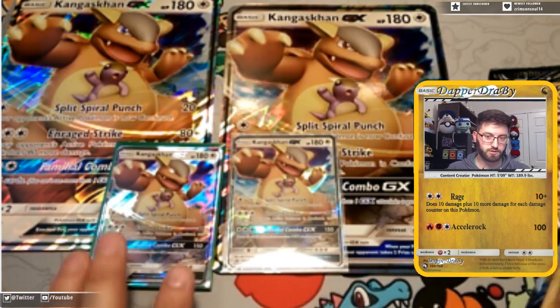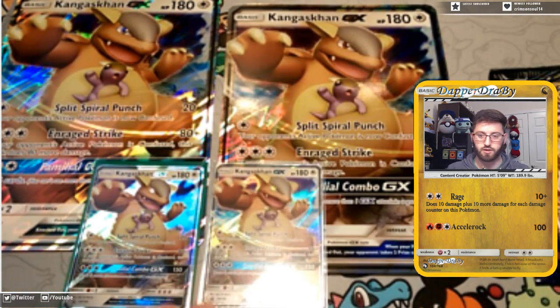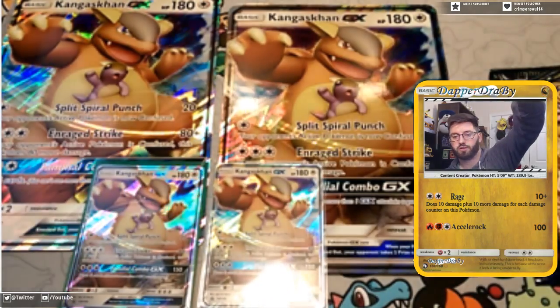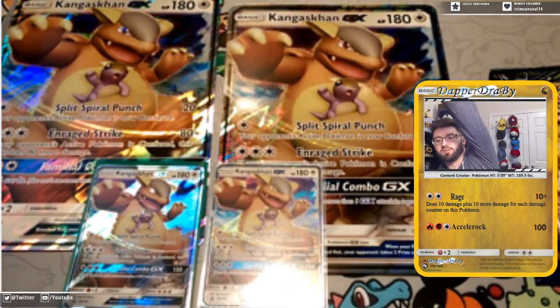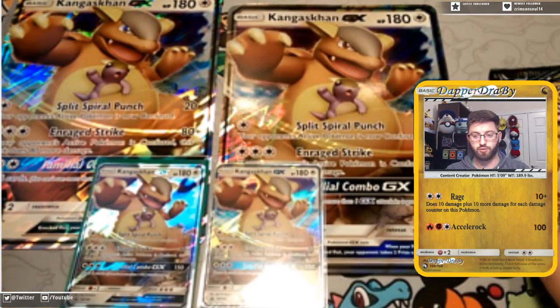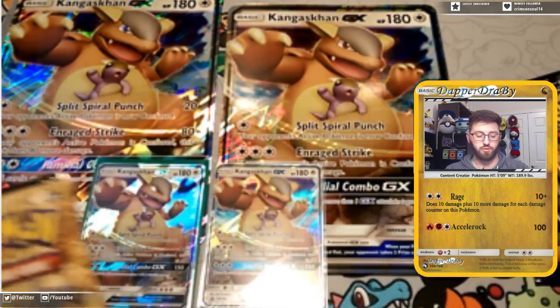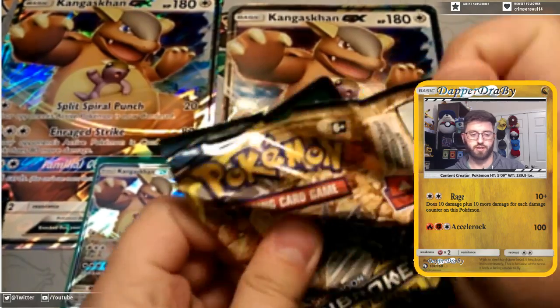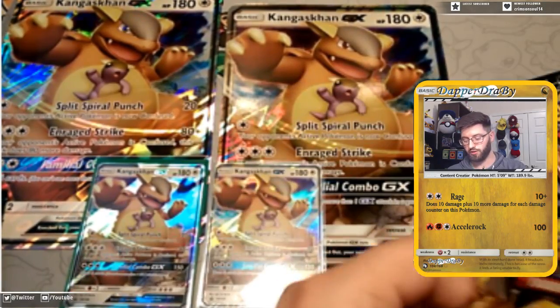We've got our two Kangaskhan GX cards here and they look pretty good. My lighting's a little weird but that's just how it's hitting. We both have Lucario metal ones here first. I'll open up all of the left side's packs and then move over to the right.